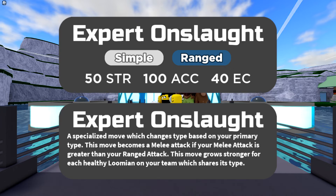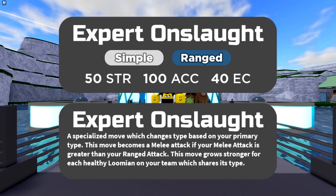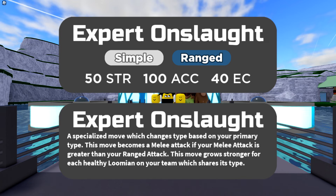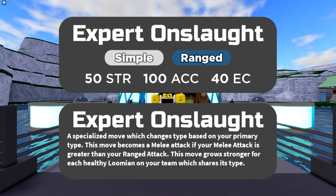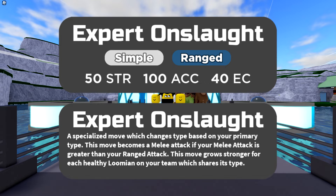Expert Onslaught starts off as a simple typing, however the type of this move changes to match the user's primary typing — so for Behemuroth, being a pure Earth type, it'll become an Earth type move. The type of attack also changes depending on what is higher: your melee attack stat or your ranged attack stat. If melee is higher it'll be a melee move; if ranged is higher it'll be a ranged move — so for Behemuroth it will always be a melee attack. The power of this move also changes: it starts off at base 50 power and gets plus 25 power for every other Lumion in your party that corresponds with the typing. For Behemuroth, being an Earth type, it technically starts at 75 base power since Behemuroth itself also counts, and the maximum power is 175. This move does not include your bench, just your active party.